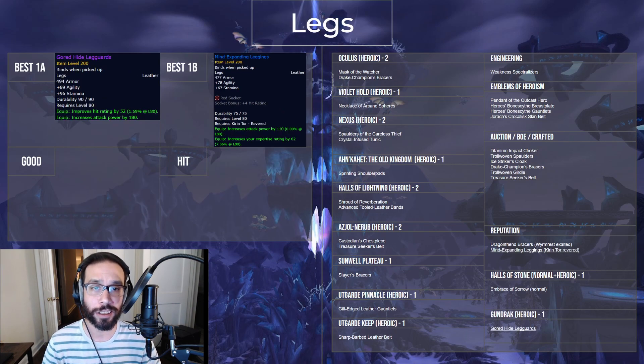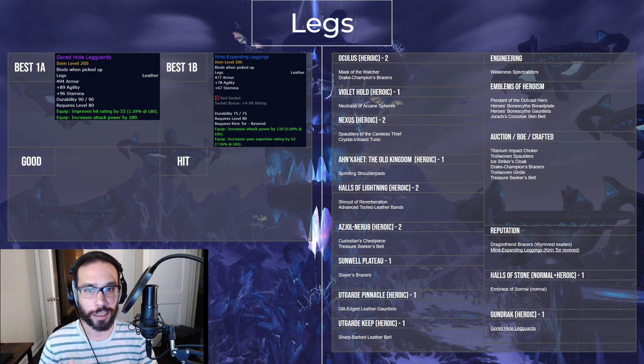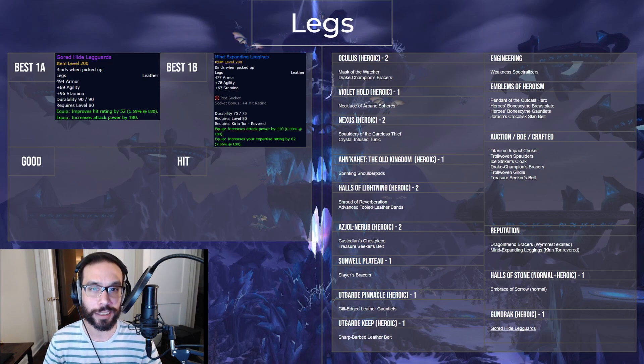The Gordhide Legguards are a fantastic piece and are one of two great reasons to continually run Gundrak. Until you're able to get these, the Mind-Expanding Leggings from Kirin Tor Revered are a good option if you can fit the 62 expertise rating into your set.